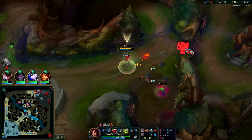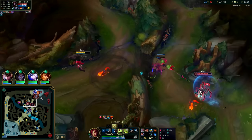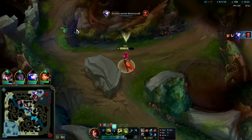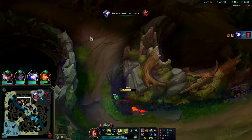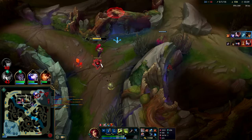Elise was gonna come - she's fighting my plants. She's crazy. It's never worth it to stand there and get hit by Zyra plants, I can assure you.